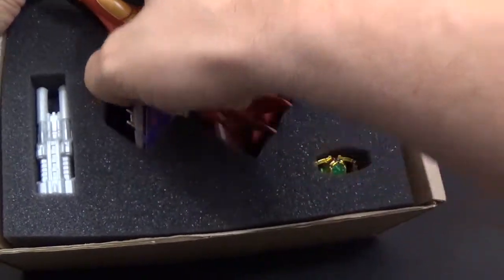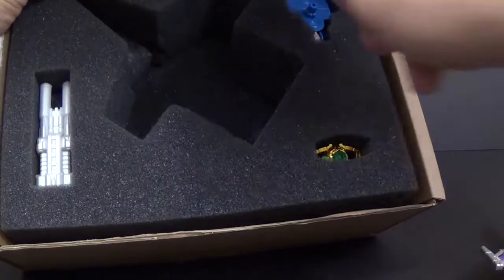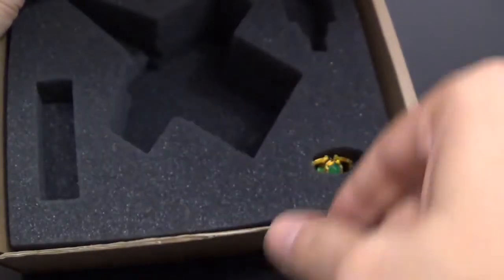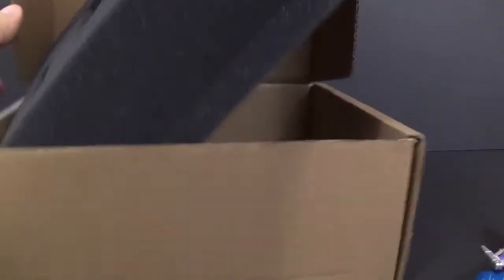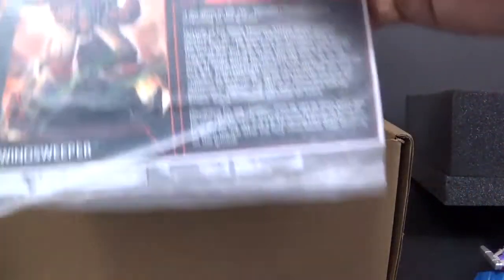Let's go ahead and take this guy out. Along with his fist hand weapon, his double barrel gun, and then a matrix — his Matrix of Malice. And then underneath the foam here, we have his instructions.